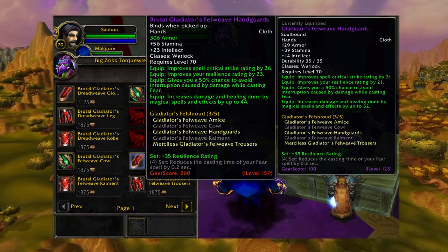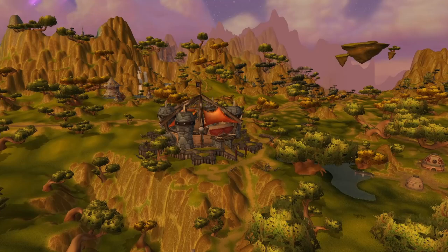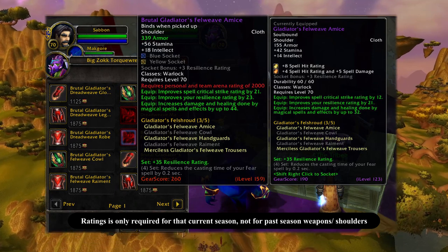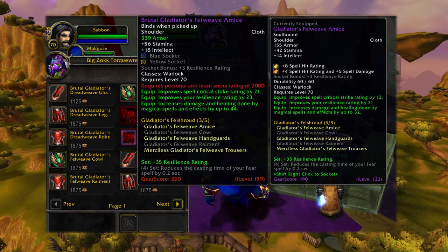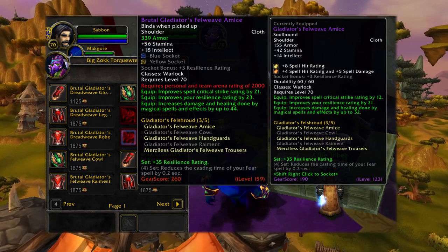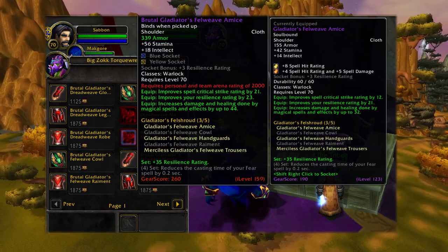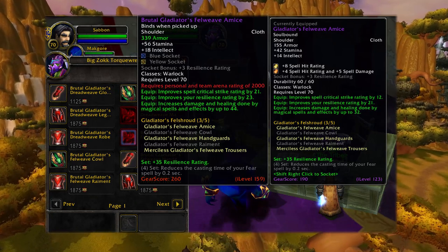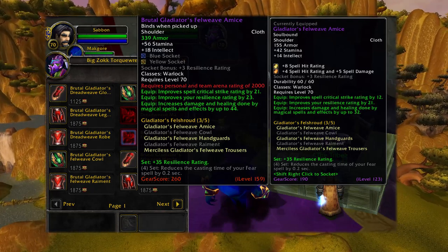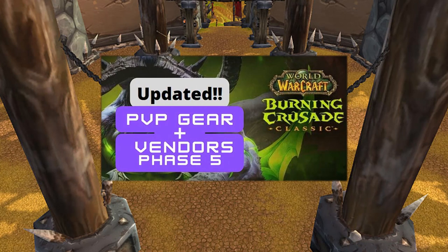Some pieces from Big Zock Talk Wrench also require arena ratings — shoulders require a 2,000 rating and weapons require an 1,850 rating. In the last season, the average item level he carried was 146, which was the top item level for PvP gear. But now all gear pieces are item level 159 and weapons are item level 154. Those are the major changes when it comes to vendors in the game — what pieces cost and what's required for season 4 during phase 5.